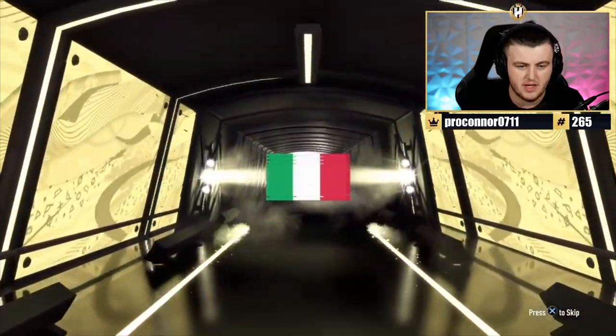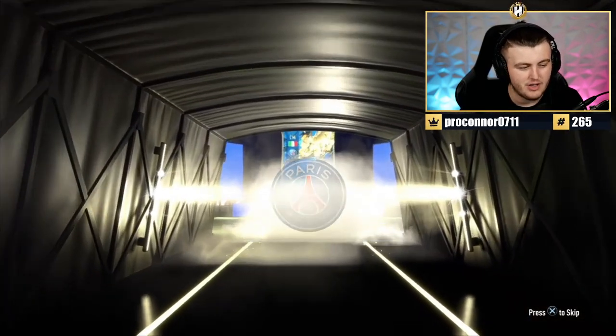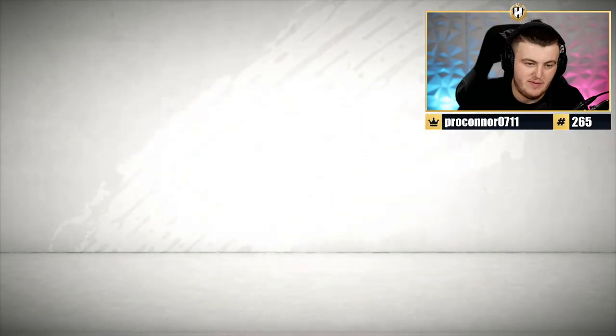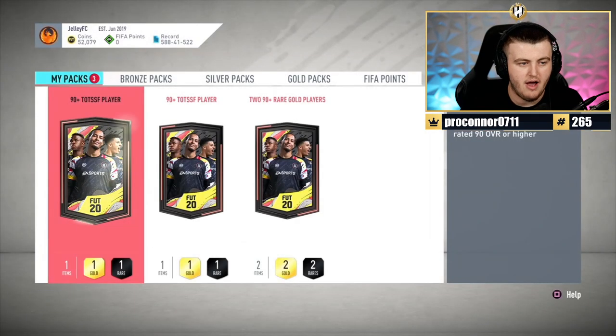Pack number two — Italian center mid, Verratti. Good fodder, we'll take the fodder. These are free packs so no qualms if it's not like Neymar, but you also want to see something good.